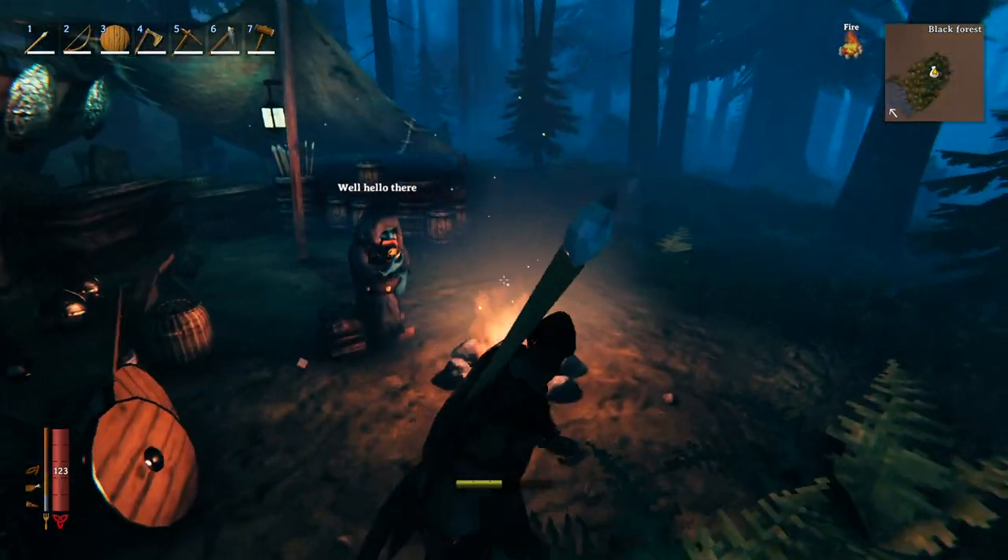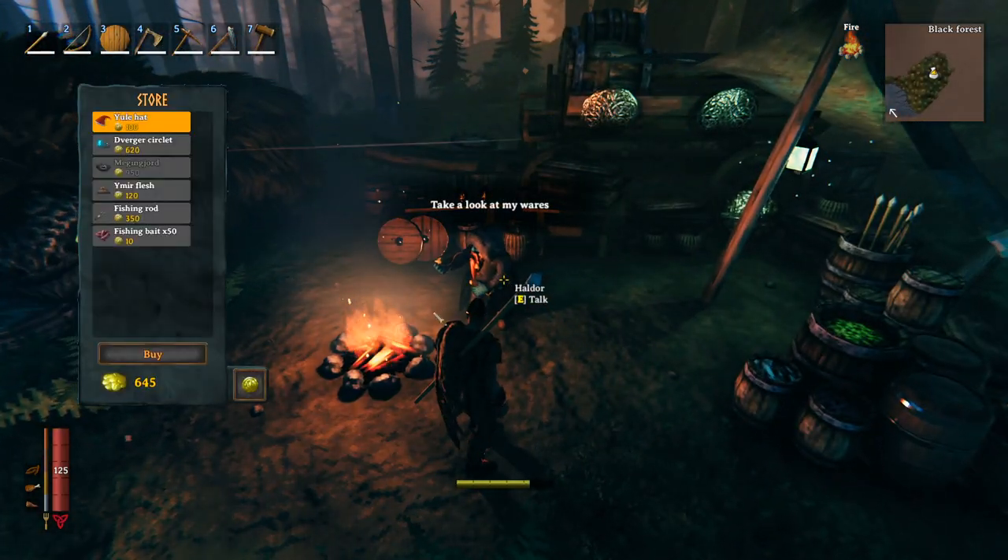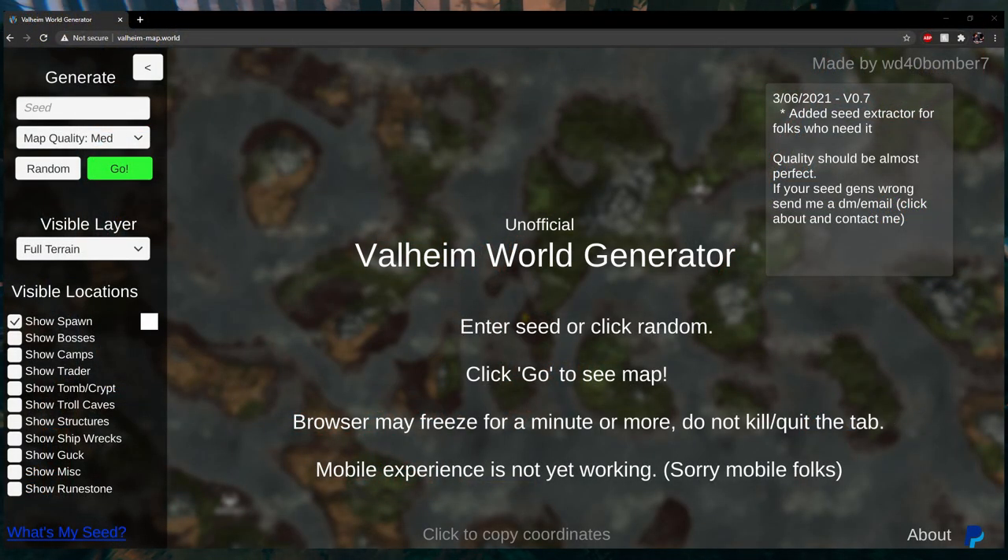After you find him, place a portal nearby for quick access. By the way, if you're bored of looking around, you can use this website — just put in your world seed and check all the boxes, and it will show you where everything is.